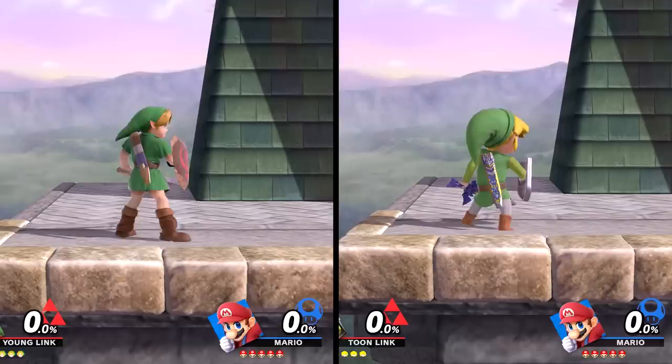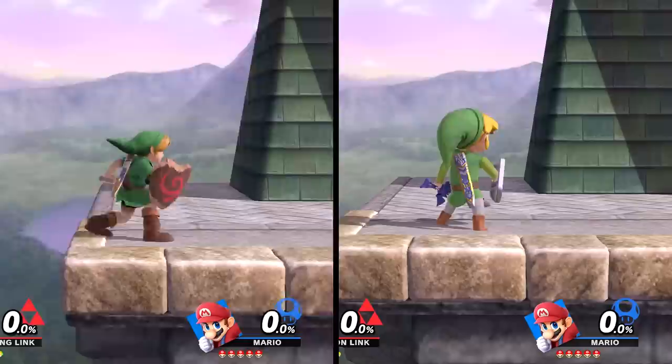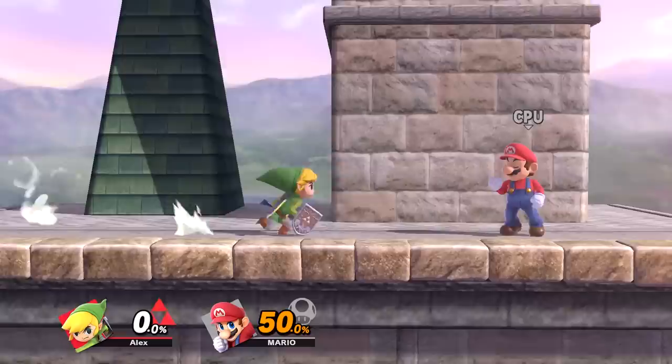Moving on to their up tilt, there's again nothing noteworthy to mention. Their dash attacks, while having different animations, are still very similar but do behave a little differently. Young Link's launches the opponent backward with a good amount of knockback, whereas Toon Link's launches the opponent more upward and has noticeably weaker knockback.